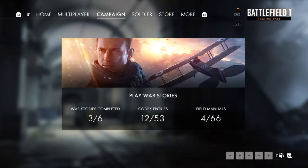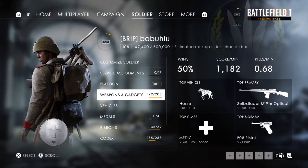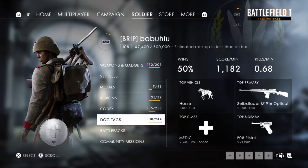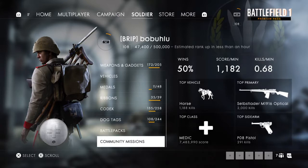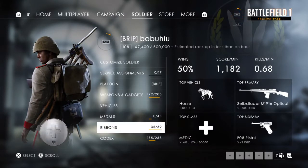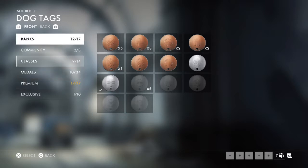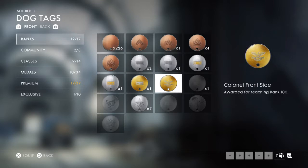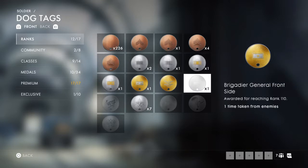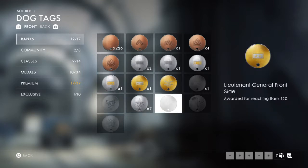When you go through multiplayer, it's pretty much the same. When you come over to Soldier, you'll see a lot of the same stuff - your rank, your platoon, weapons and gadgets. The numbers got increased: medals, ribbons, codex, dog tags - all increased. The current community mission is the Zodiac mission - get one nemesis kill and you get the Virgo dog tag. They did increase the rank. You can now have a 120 max. It went colonel, then brigadier general at 110, and now they're doing lieutenant general at 120.